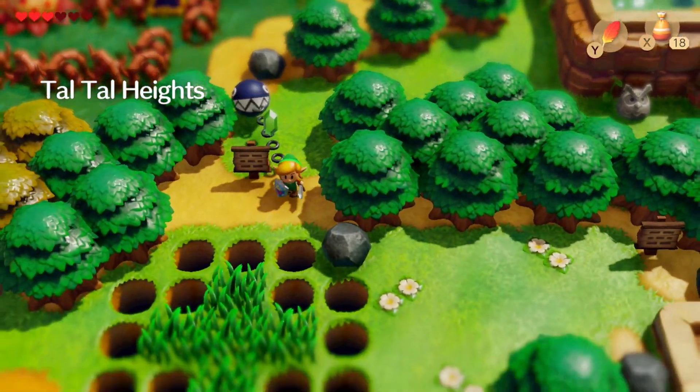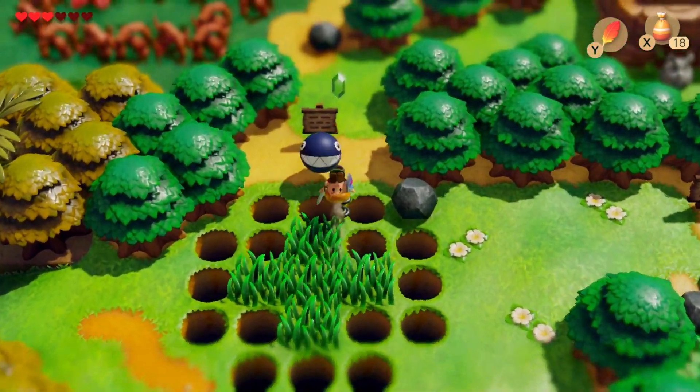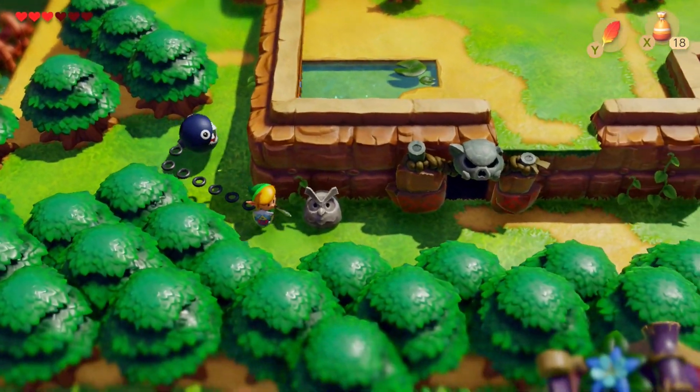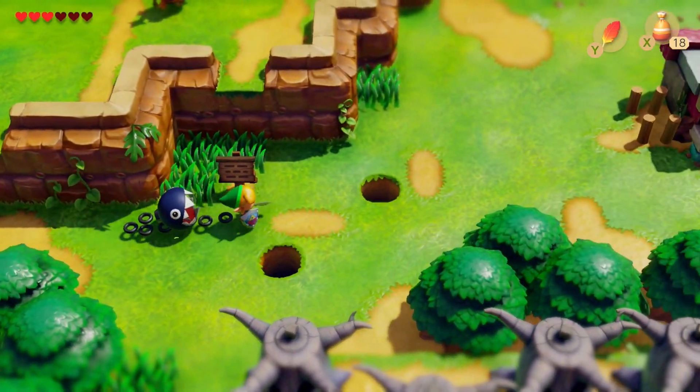We can lift up rocks now, which means we can read this sign. Tall, tall heights — it's a little shortcut back to here. Let's go ahead and go past Dampe first, though, because we want to open up something we're not going to be using for a while, but it'll be useful to open while we're here.